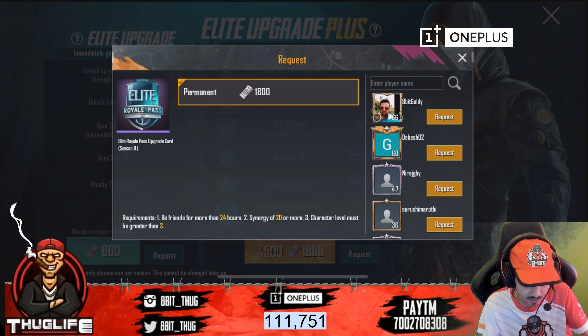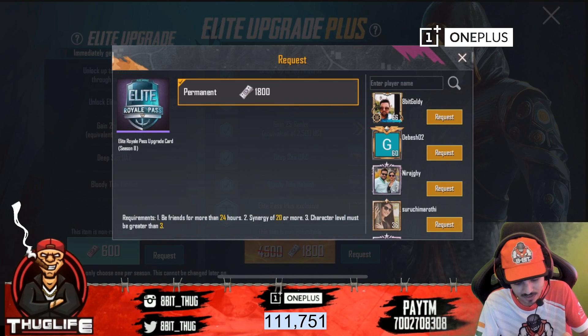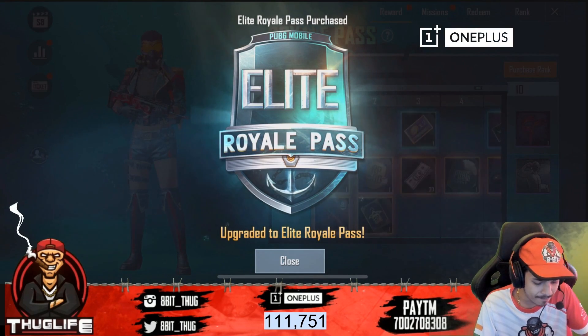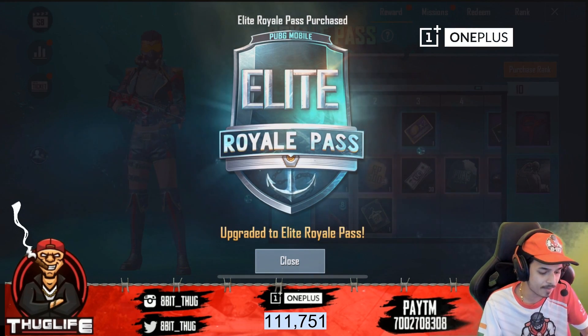I'm going to learn the rim and go to the bar. There is a request option here too — we can request the tour, but we won't do that. Let's purchase the royal pass. Royal pass purchase has been done.